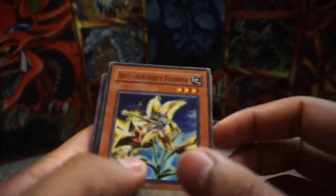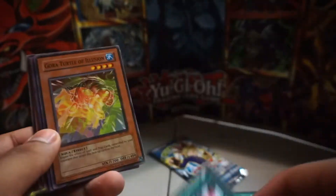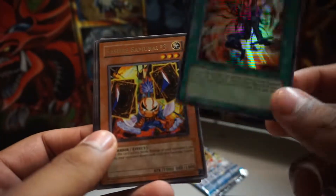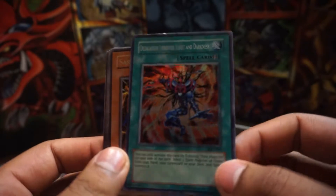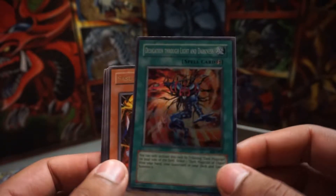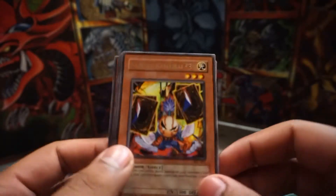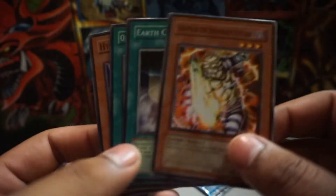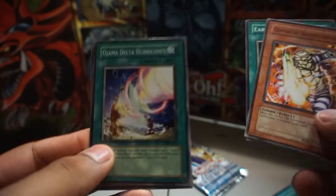This is the one with Demok on the cover. We got Anti-Aircraft Flower. Smashing Ground — not a bad card. Gorma. Oh, we got another shiny — Dedication Through Light and Darkness. Cool, it's got Demok, I like it. Suzuki Samurai number three — we got number two and three now. Ojama Delta Hurricane — I have a bunch of these cards.